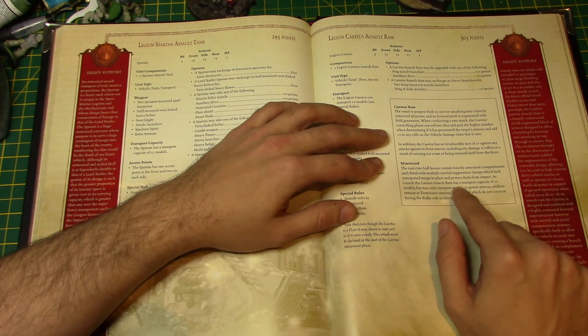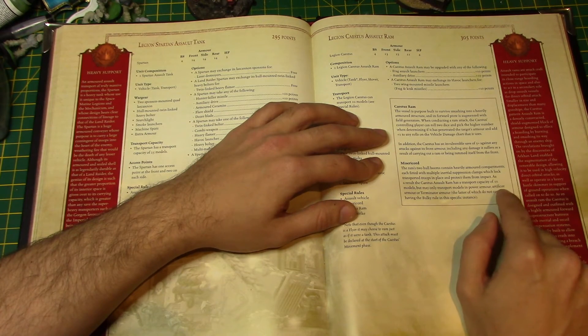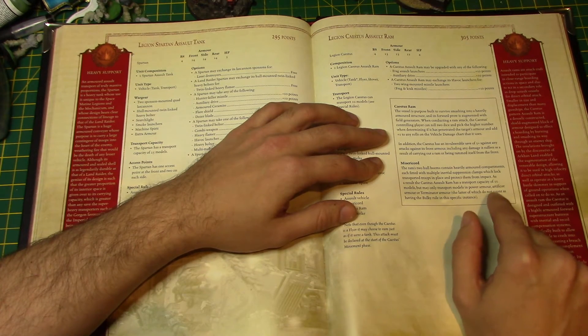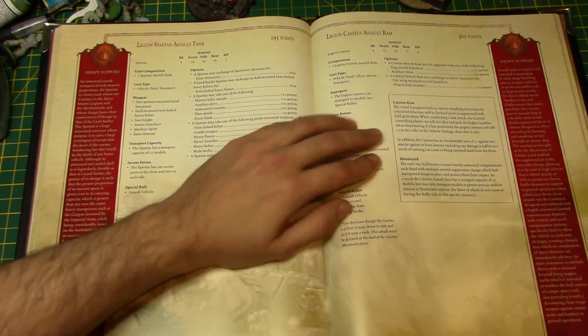The Cestas has a transport capacity of 10 models but may only transport models in power armor, artificer armor, or terminator armor — the latter of which do not count as bulky in this specific instance. That means you can carry 10 terminators. I'm going to use this thing to smash into people — this is going to be funny.